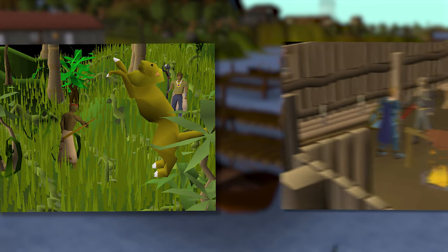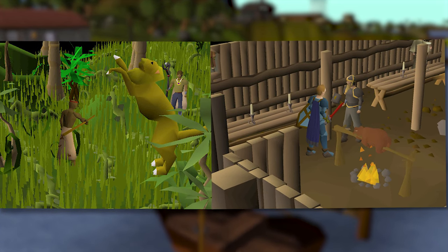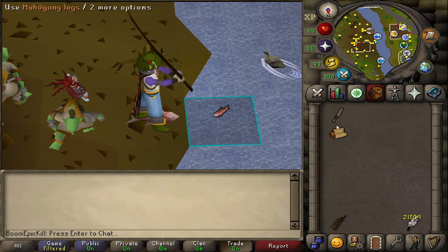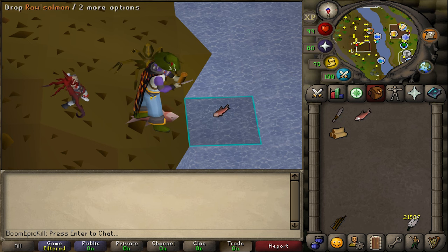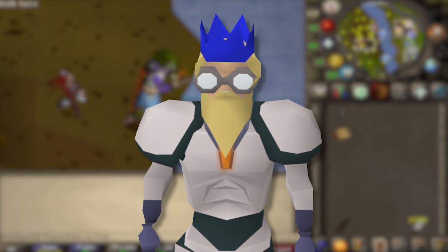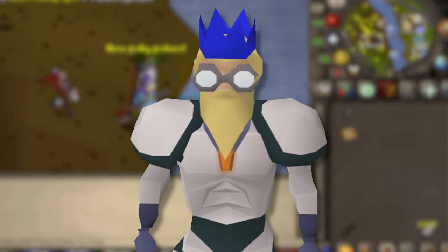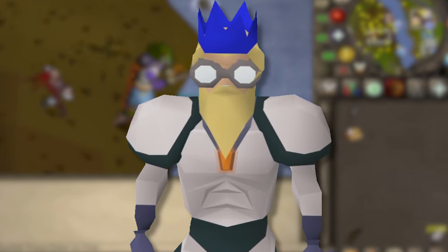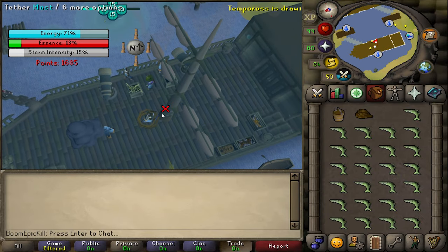Completing Tai Bwo Wannai Trio and the Fremennik Trials will grant you an additional 7,812 experience, which would get you up to 33 fishing, but they do have higher requirements to complete. 3-Tick Fly Fishing trout and salmon offers the fastest fishing experience from level 20 up to level 58 when using tick manipulation. You'll need a fly fishing rod and feathers to catch the fish. 3-Tick Fishing is done by using a herb on Swamp Tar and clicking on the fishing spot. Without tick manipulation, this method is only recommended as a low effort alternative past level 35, as Tempoross offers faster experience.